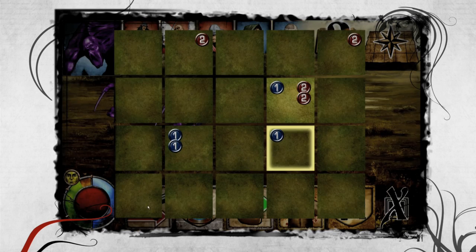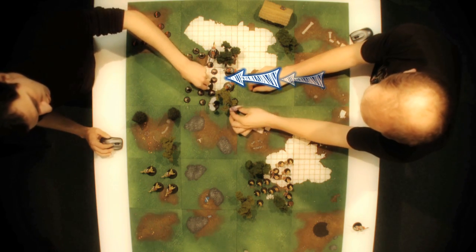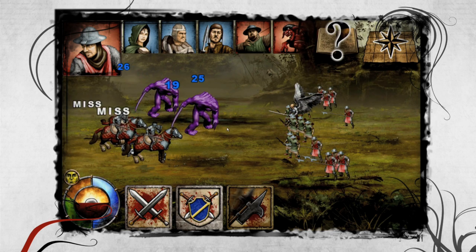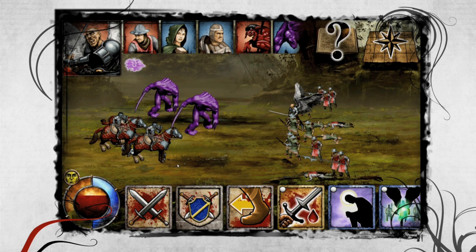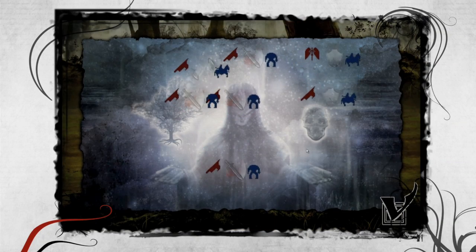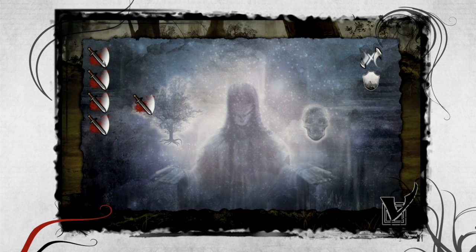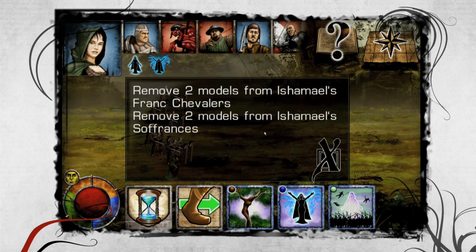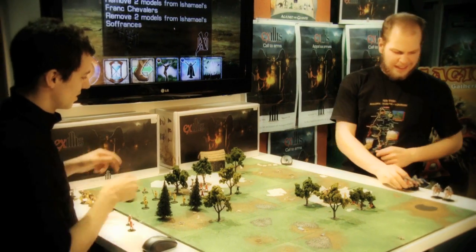The Sulfranses manage to join the main melee. However, they suffer serious damage from the Billman's attack. Everything now seems to come down to this fight between the heavy cavalry and the monsters on one side, and the longbowmen, the billmen, and the angelic hero on the other. After a few exchanges, the billmen and the Decurion manage to deal a decisive blow to the main melee. Both Sulfranses and two Francs Chevaliers fall at the same time. What's left of the heavy cavalry panics and runs away, which wipes out the first player's close combat striking power.